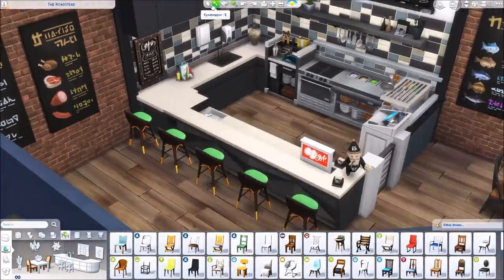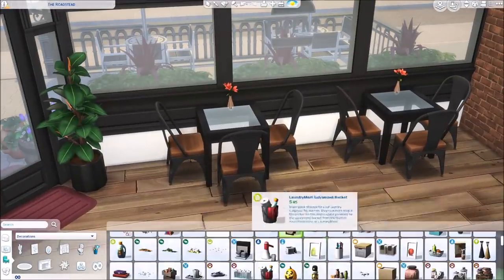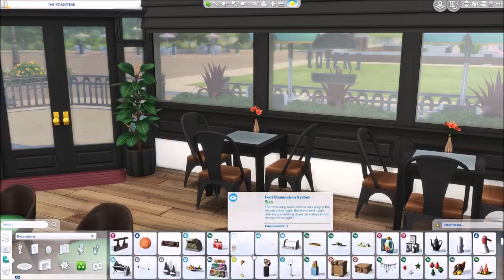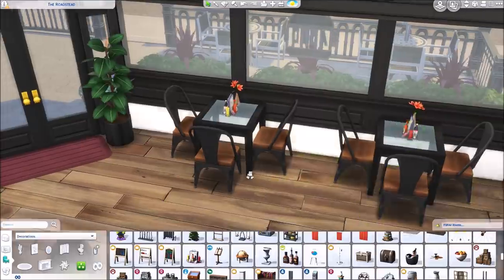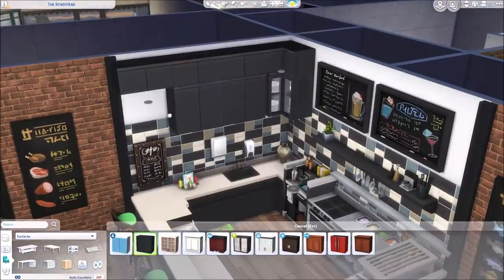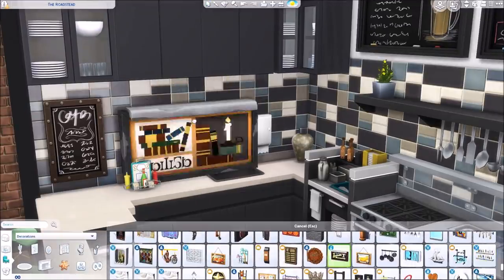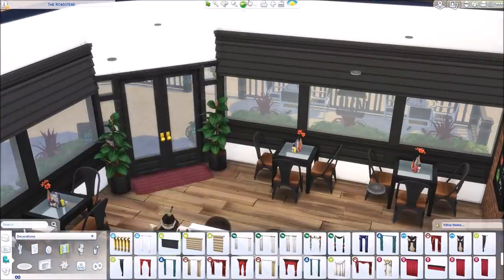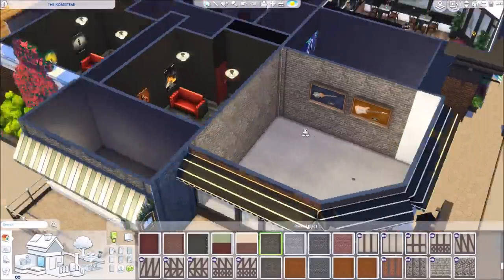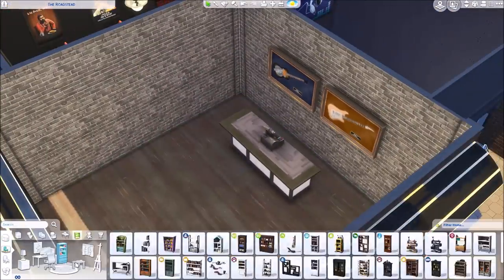I really like those signs from Dine Out that have vegetables, meats, and fish — I loved using them as wall decorations, I thought they were adorable. I also changed the color of the chairs because it was getting a little overpowering with the green, but I did like the green because of the outdoor dining set and awnings on the exterior — it's kind of the color scheme of this business. So it's this green, black, and brown palette, and changing the chairs toned it down nicely.